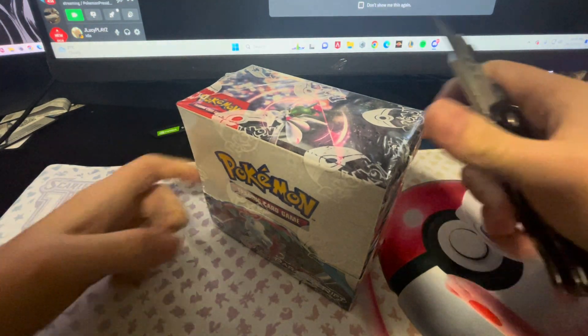Last pack. Come on, let's see this, let's do this. We have a Natu, Pearloin, a Ferro Seed, Veluza, Chantel, Garbador, a Gimme Ghoul, Wagtrio, and a Porygon Z to finish things off. You know what? That's pretty nice. I'm pretty happy with that.